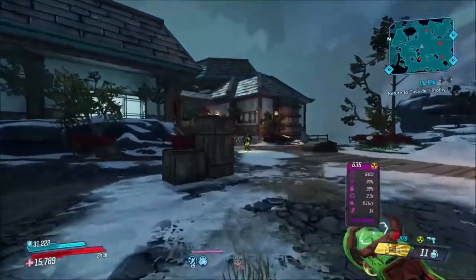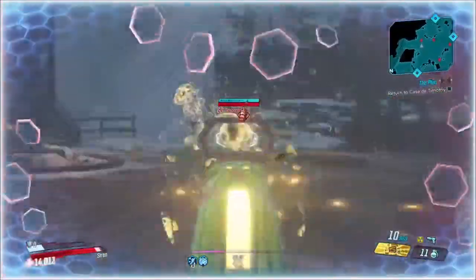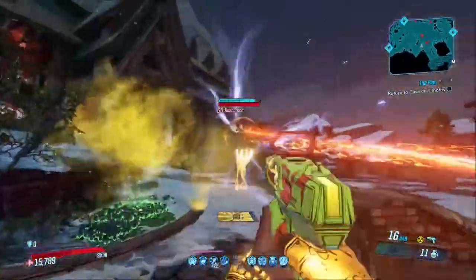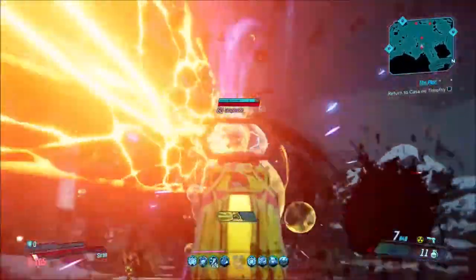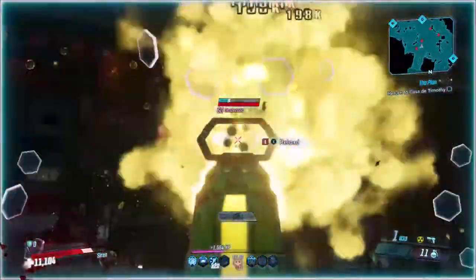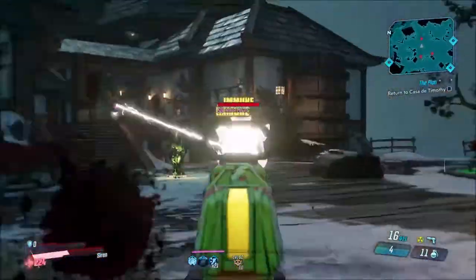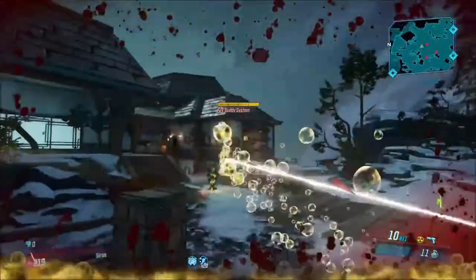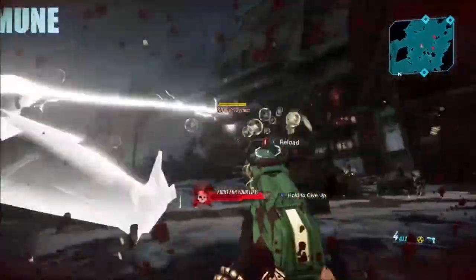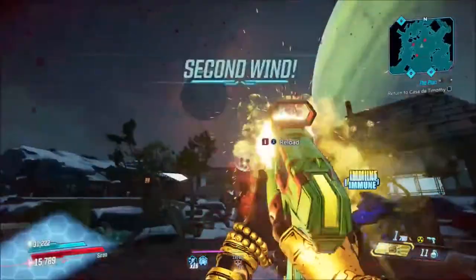It says 80% accuracy on the card, but I just can't seem to hit anything with this pistol sometimes — I shoot it right at them and it goes right over their head or just doesn't hit. But whenever I do hit something, it does pretty good damage. It has plus 60% splash damage radius on the card, so this weapon could probably do really well on a splash damage Moze build.